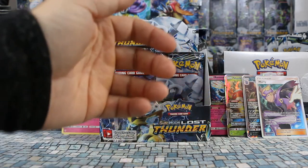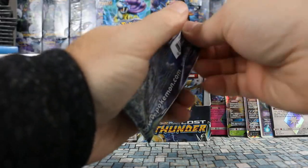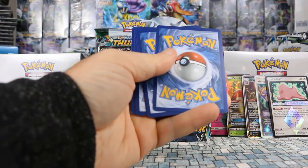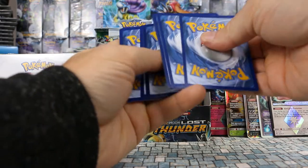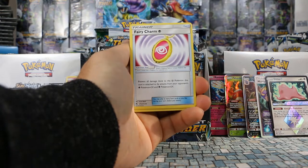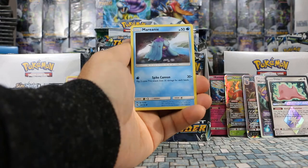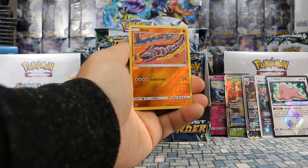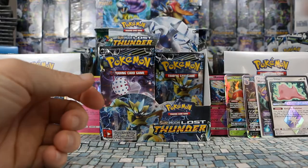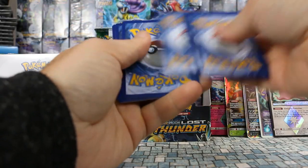My camera cut out briefly — our rear after the Ditto Prism Star was Shedinja, a non-holo rare. So we have our second prism star card and we aren't even through the first half of the opening. Pack eleven: Metal Energy, Shiinotic, Fairy Charm, Gogoat, Tangela, Alolan Vulpix, Snubbull, Marill, Cyndaquil. Onix is our reverse and our rare is Azumarill — another non-holo rare.